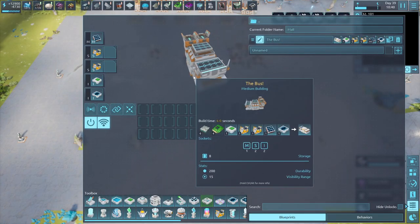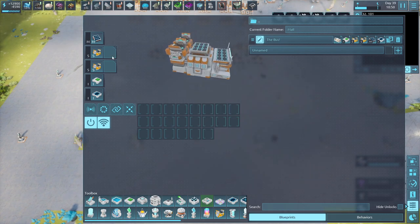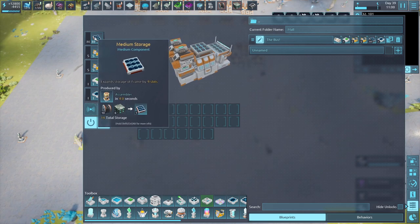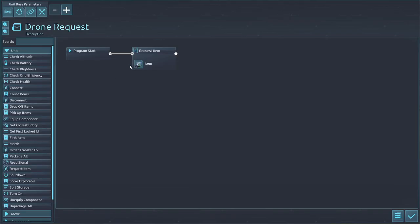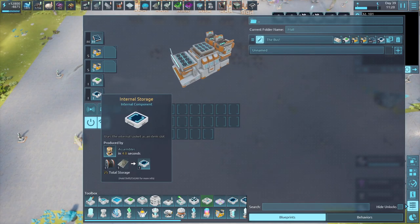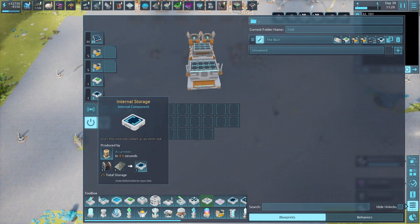In order to actually build our bus, we're going to need a little blueprint to make our lives easier. This is the building I was just showing you. You're going to need two of these drone ports in here, you're going to need the medium storage — you don't necessarily need it, but it has a lot of storage space so that's going to be really convenient. You're going to need one of the behavior controllers, and you're going to preload it with the drone request behavior we just programmed. Right-click on this and you can set it already. Then you have one internal slot left over, which I'm using for even more storage space.